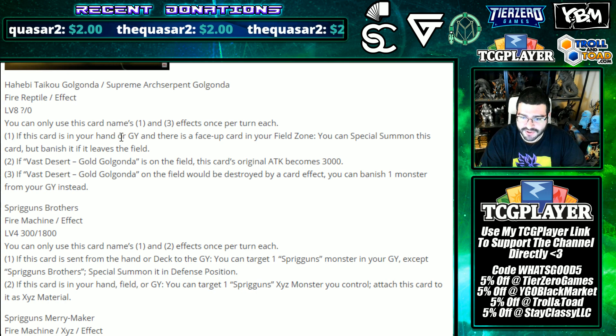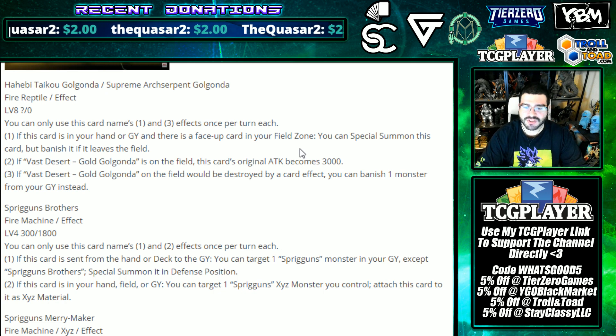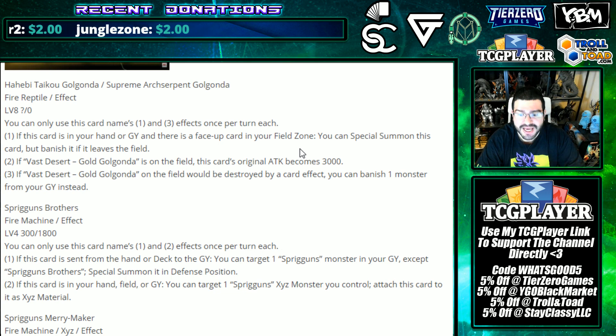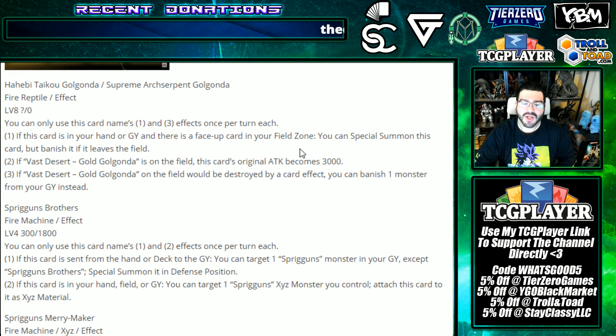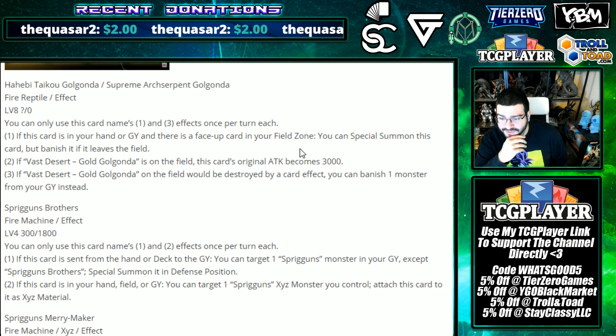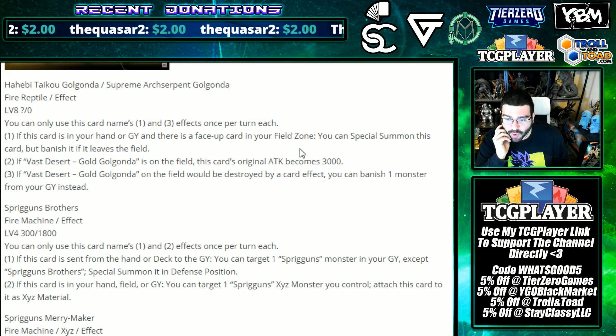You can only use this card's first and third effects once per turn each. If this card is in your graveyard or hand and there is a face-up card in your field zone, you can special summon this card but banish it when it leaves the field - for a level eight, that's huge! If Vast Desert Gold Golganda is on the field, this card's original attack becomes 3000, and if Vast Desert Gold Golganda is on the field and would be destroyed by a card effect, you can banish a monster from your graveyard instead.